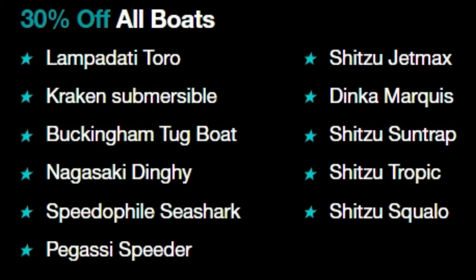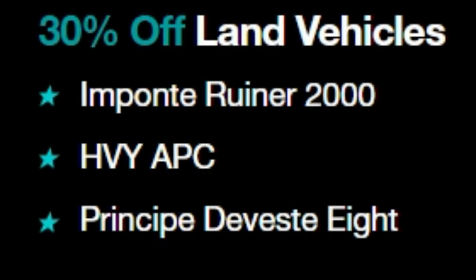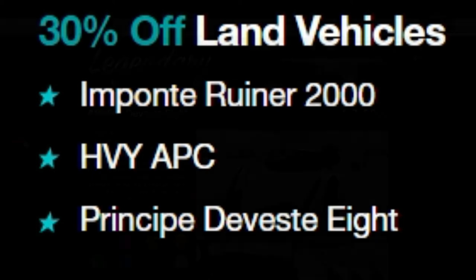We've got 30% off every single boat, submarine, or seafaring vehicle in the game, which I think we haven't had for a while. Also 30% off helicopters — the Buzzard, Akula, Swift, Swift Deluxe, Valkyrie, Supervolito — and for land vehicles 30% off the Imponte, the Ruiner 2000, the HVY APC, and the Deveste Eight, along with some other vehicles I'll put on screen.